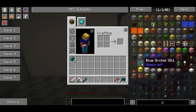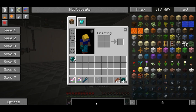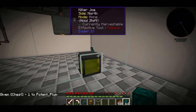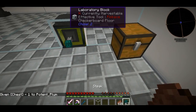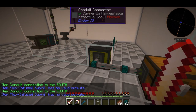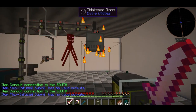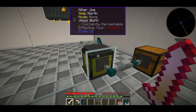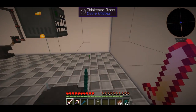So now if I turn this guy on, he should begin to spawn Endermen, which is pretty cool. I can put this stuff down to collect the items that the Killer Joe actually collects. You can also get experience from it. The Killer Joe is killing the Endermen, and then this guy gets the experience and the items, I believe.